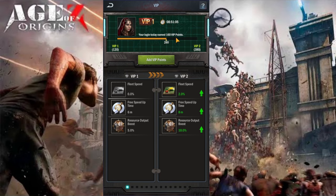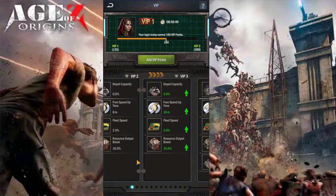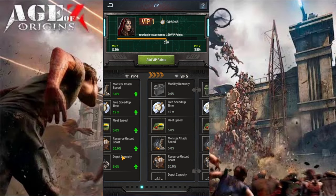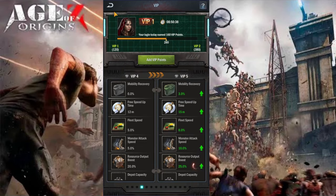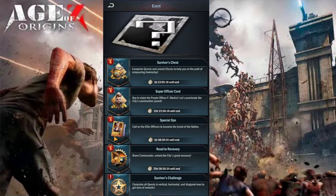Now we can see the VIP icon. There'd be one, three speed-ups, three speed-up time, and three resource boosts. It seems like we need to be activating the VIP. Well, it's the same as any other game, which is totally completely okay.